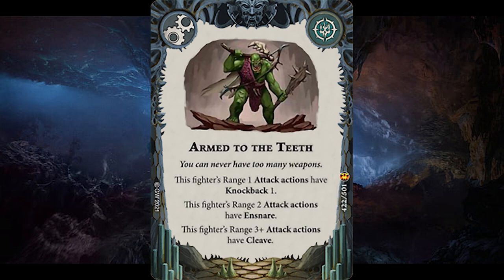For universal upgrades top picks, Armed to the Teeth provides an interesting stacking effect — range 1 attacks gain knockback 1, range 2 attacks gain ensnare, and range 3 gain cleave. Warbands like Thundrix Profiteers and the Fast Riders will love this. Even the Eyes of the Nine can make good use out of this — Vortimus will gain ensnare and cleave on his attacks.